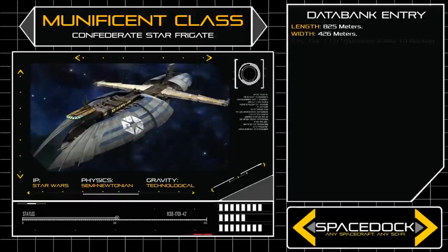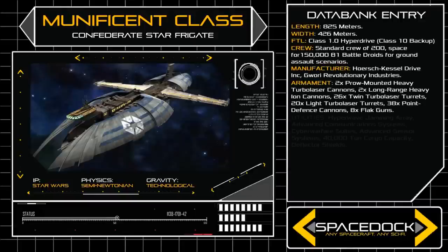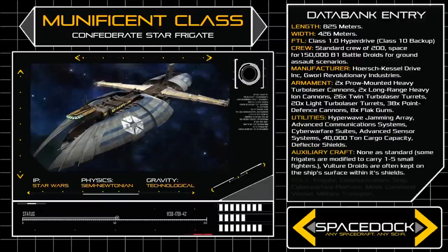825 metres long and 426 metres across, the Munificent Class is built to serve as a powerful bulwark in battle formations, featuring enormous sheets of sloped armour plating across the bow, and a broad elevated command deck that provides the bridge staff with a wide view of the battlefield before them.